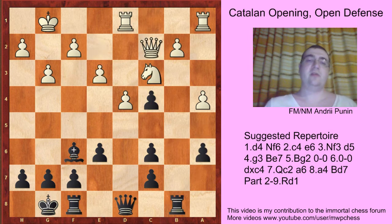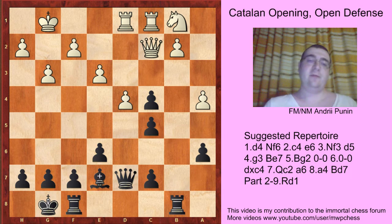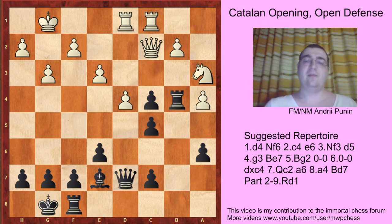Bishop a7, rook a7, like in the Pickett-Latier game. And here black should play just queen d7. And after knight b1, c5 — getting out these weak pawns — knight a3, rook b4, with an equal position.